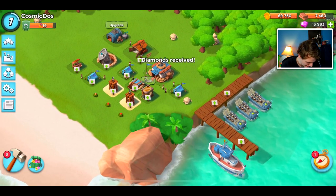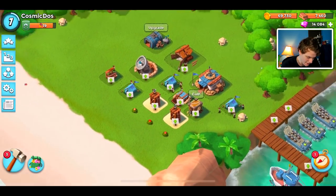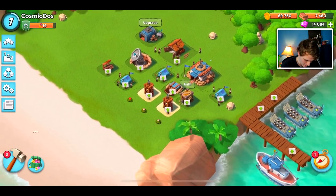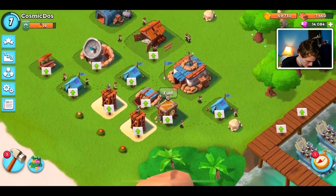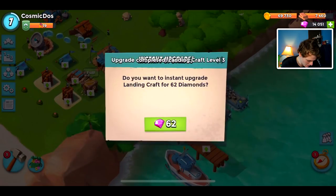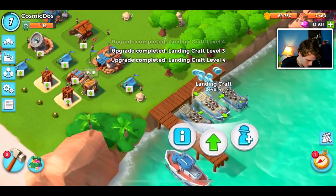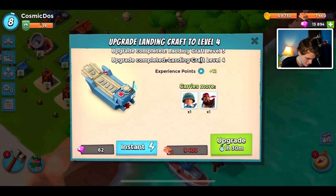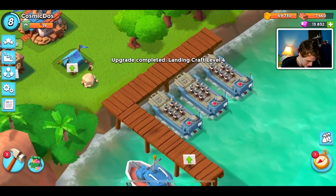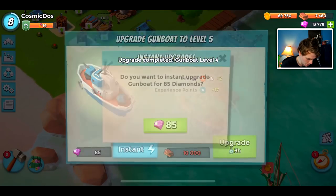Let's hop into this. We are currently on my Cosmic Dose account, and I've played on this a handful of times. I'm a little nervous for this, even though I've done it before. Let's start off upgrading some landing crafts as much as we can, since on my main accounts I always waited a long time because they were extremely expensive. Looks like we got our landing crafts maxed for the level. Let's hop onto the gunboat now.